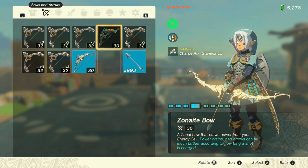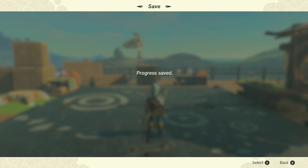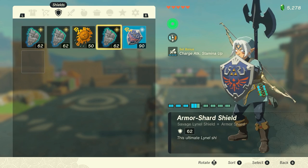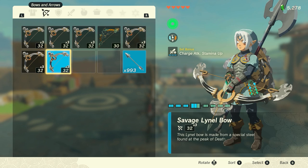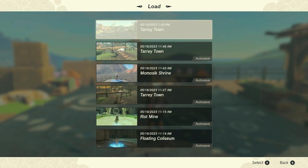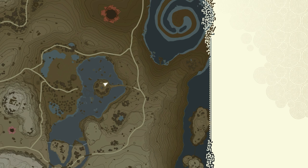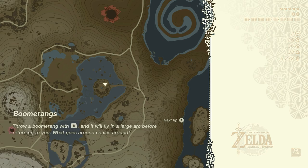I have even tried duplicating a sword, shield, and bow all at once and it seemed to work. I equipped one of each that I wanted to duplicate, opened the menu and saved, then went through each category and dropped the equipped item and equipped a replacement. I then quickly closed and reopened the menu, dropped all of the replacements, and loaded the manual save. Upon loading in, all three items were duplicated, but I get the feeling that duplicating this many items at once could carry a greater risk of corrupting your save file, so I would avoid trying to duplicate multiple items at once.